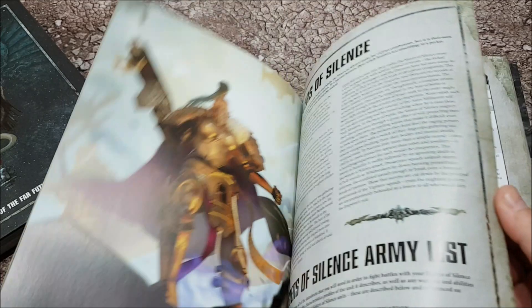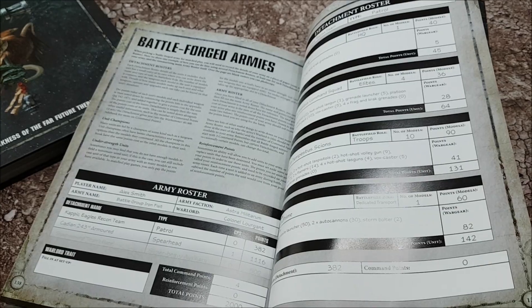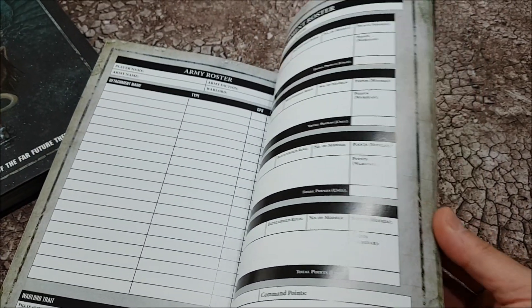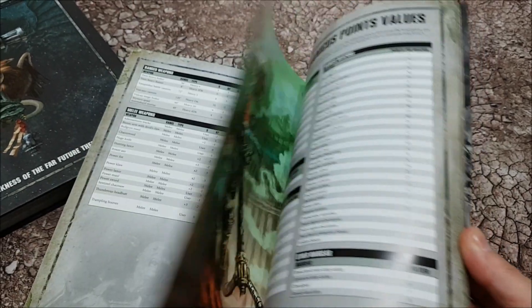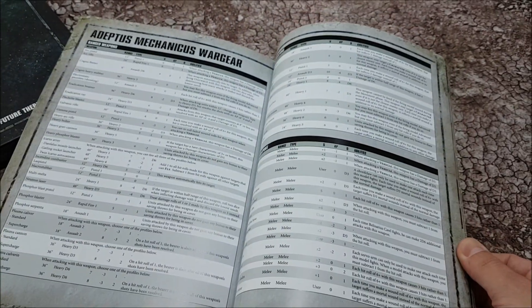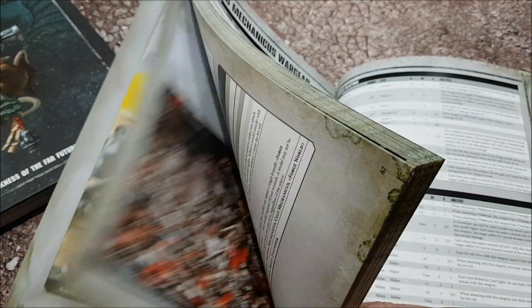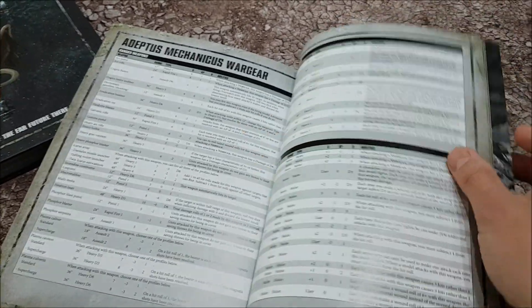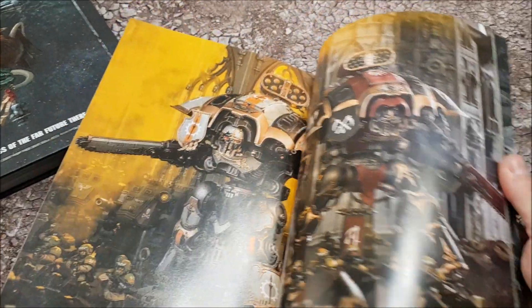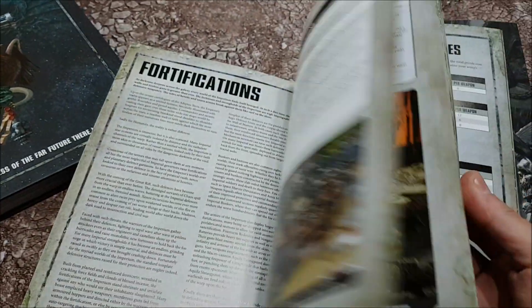All these books are done the same way. All the data sheets are in the first 90% of the book. At the back of the book you get a section showing you how to arrange your data sheets for a match play list. After that you get all the points values and all the war gear options - points values for Admech, then war gear for the Admech. It's a quick handy section you can refer to while playing, similar to old codexes before sixth edition.